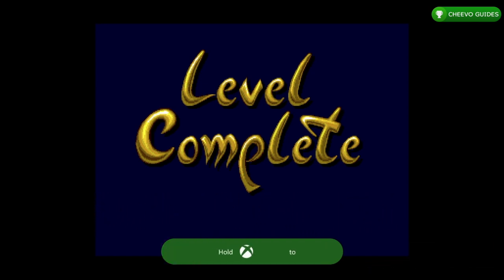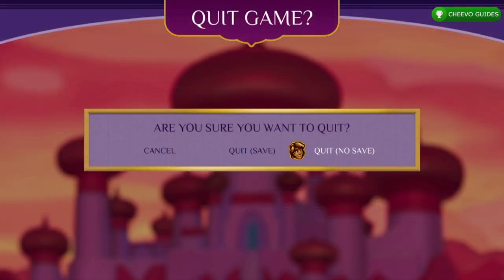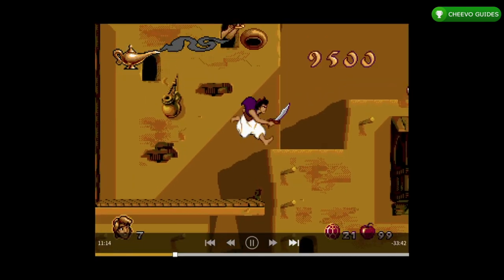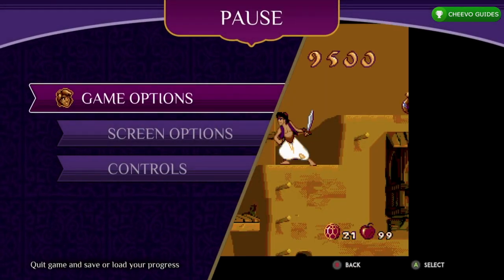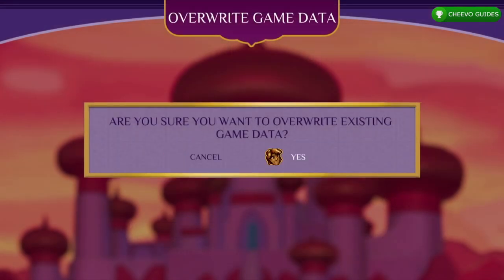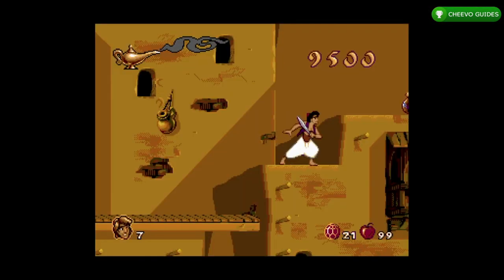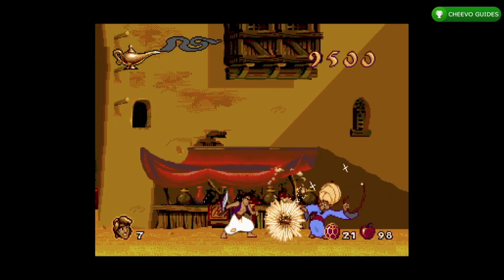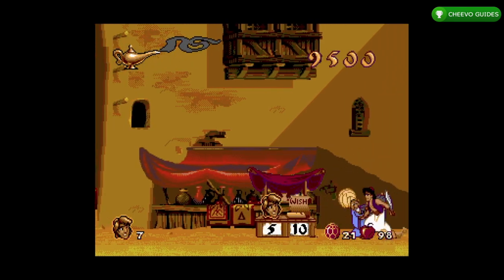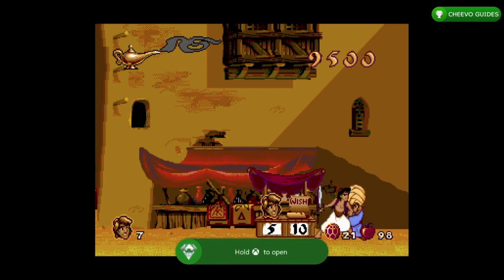Next, head back to the main menu and start up watch mode again. We're going for the Everything's On Sale achievement — the only secret achievement in the game. This is for finding the peddler on the Agrabah rooftops, who is kind of hidden. Fast forward until 11 minutes and 16 seconds, take a step or two, press start, quit game, quit and save. Continue the game, then throw an apple at the smoking pot to drop the floor. Head to the right and the peddler will reveal his secret shop — netting you the secret achievement for 50 gamer score.